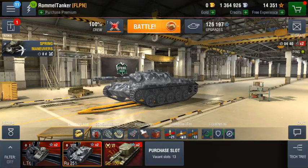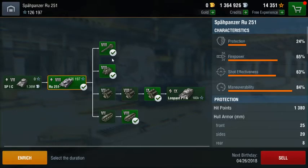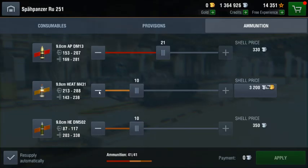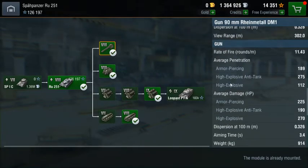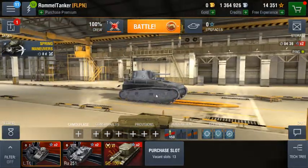The fourth and final shell that you need to be concerned with is HEAT — high explosive anti-tank. This is tier 8 HEAT so it's going to have significantly higher penetration than say tier 2 HEAT. Heat is easily distinguished in game by a gold tracer, and can also be distinguished in your garage by a gold icon and a very odd shaped shell.